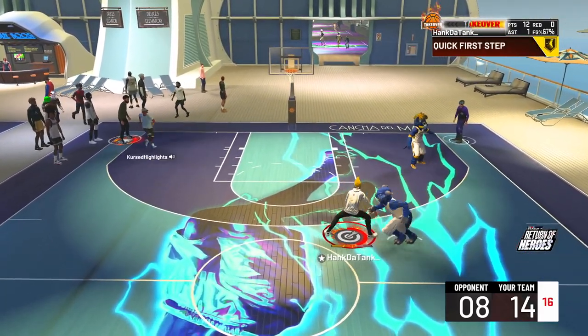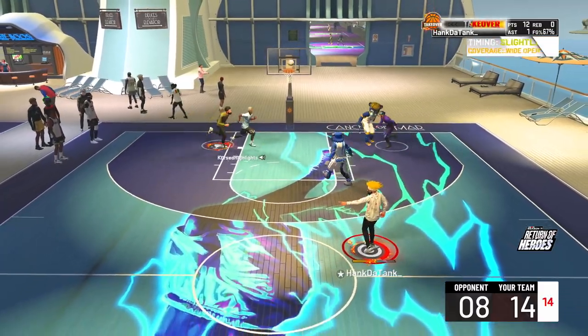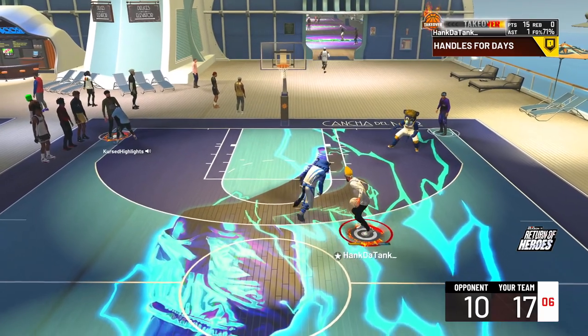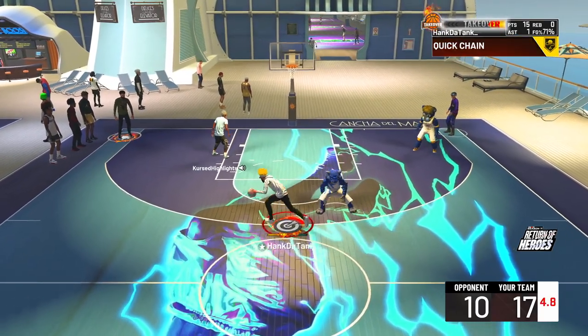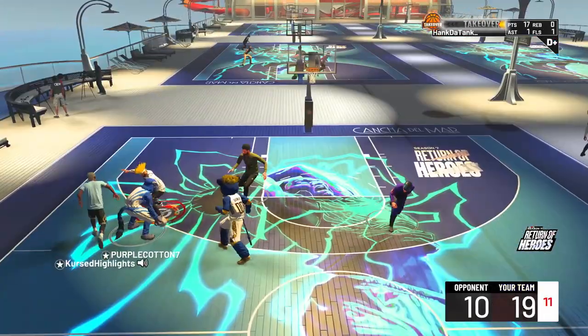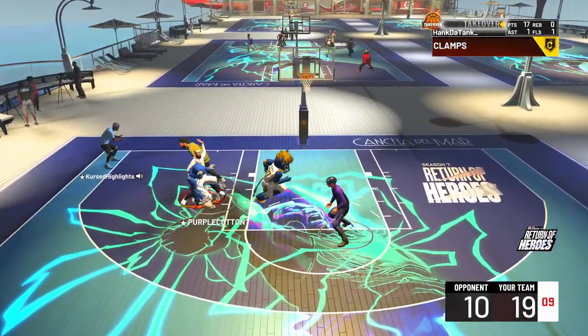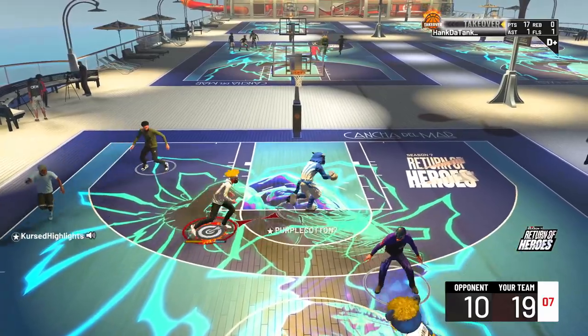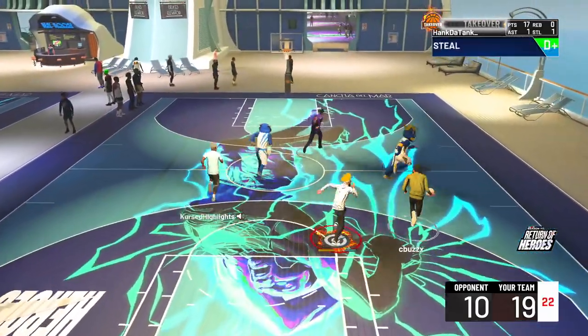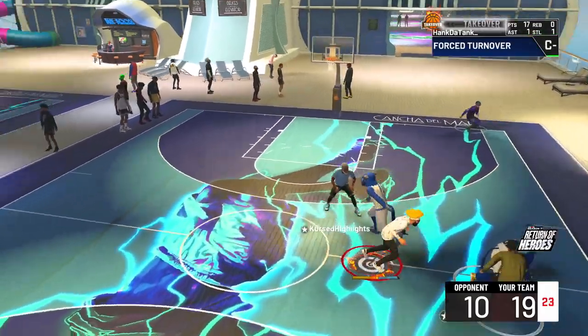Kids are getting absolutely dumpstered on Hanky with the crab. Another green. We're still going crazy though. Like I said, this build can shoot, dribble, play defense. But it also gets a 90 vertical, a 70 driving dunk. This build is actually good at finishing too. And I'm only six feet. Look at the defense. What can this build not do, man? It does everything.